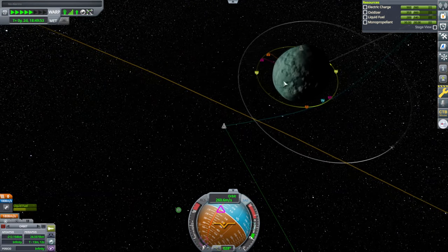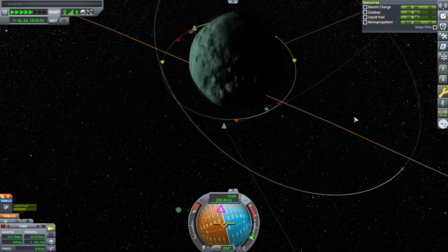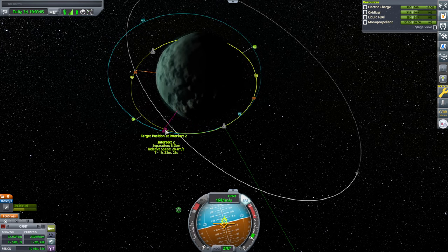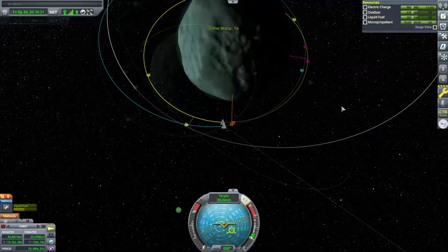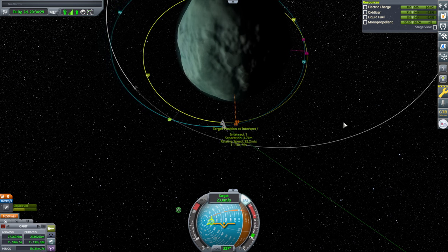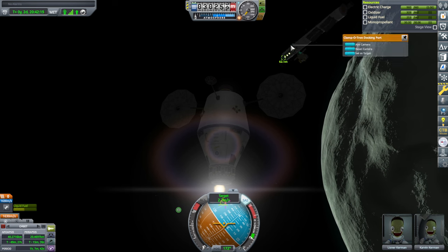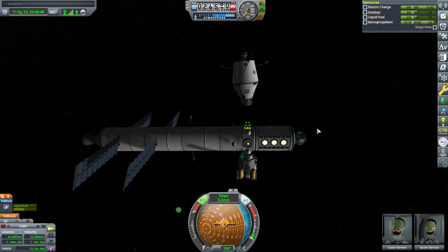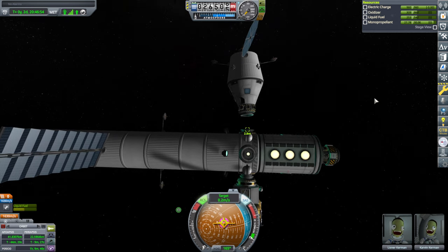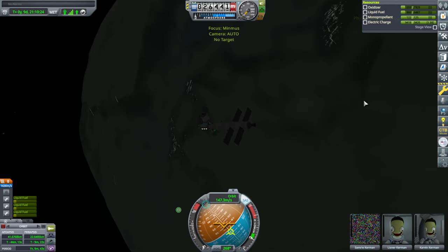I'm capturing this view to see the little encounter markers so that I can get a nice encounter. How far away is that? That's not too far away, I'll take that. I can nudge that closer like this. I'll just dock on the opposite side as the lander. I really need to turn those RCS down — I forgot that. I did do it 50%, but they can be lower than 50%. Alright, we have docked.